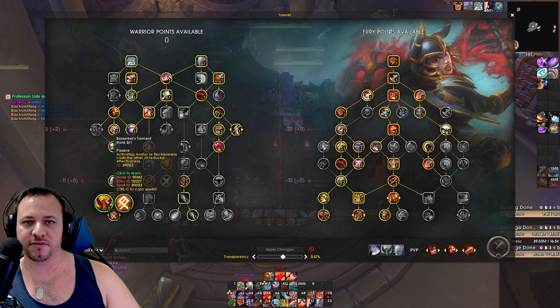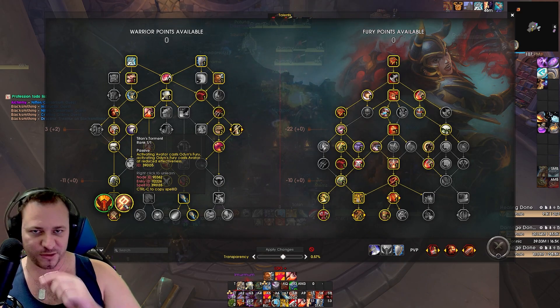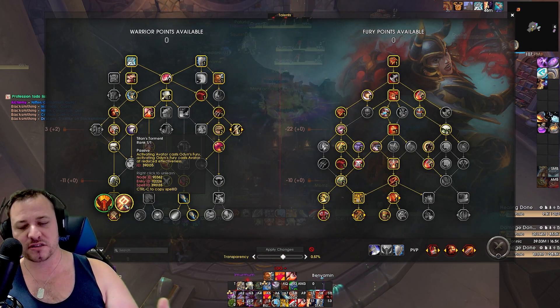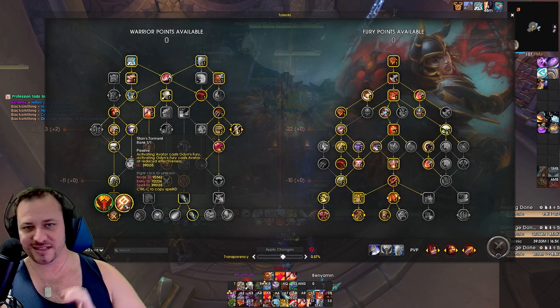Because we're not running anger management, that gets rid of Berserker's Torment as well. We want to double up on how many Odin's Furies we can have by getting a free Odin's Fury with Avatar whenever we pop that. So this is our raid build.